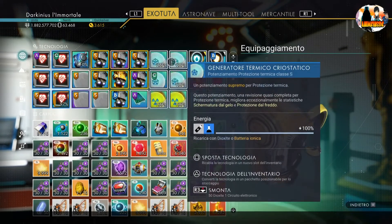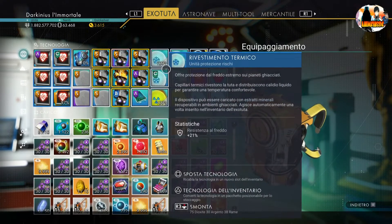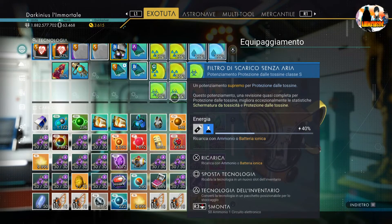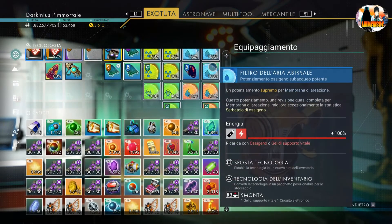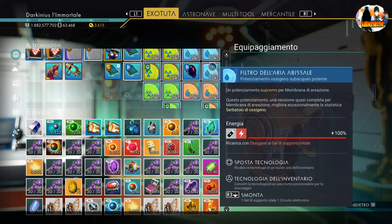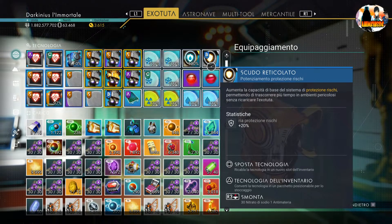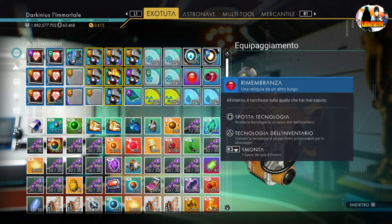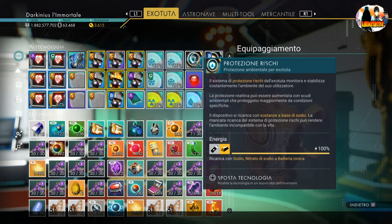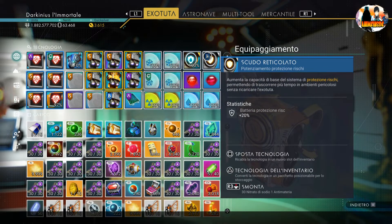Vi consiglio di mettere i moduli termici, ma anche per radiazioni, tossico e così via, e anche per l'ossigeno. Questo farà sì che avrete una copertura al 100% su ogni cosa e avrete meno problemi nei territori più ostili della galassia. Il semestellare e rimembranza li ho messi con il semestellare in sovralimitazione, perché è una componente che dà protezione ai rischi.